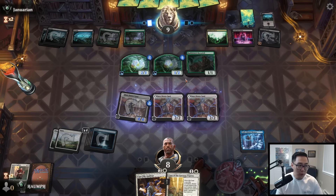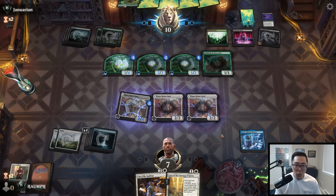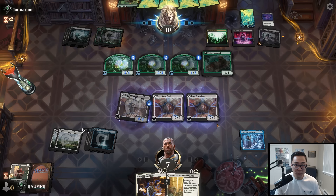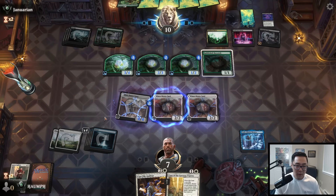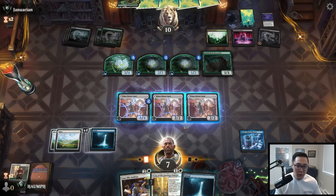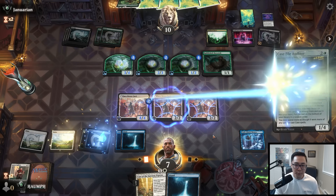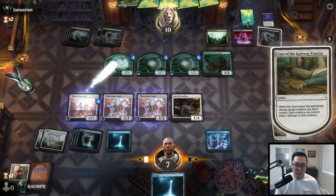If they attack I can kill one creature and tap the other. Things just got a lot more interesting. I have 6 mana — I can play Case File Auditor and still cast Case of the Gateway Express to kill the 3/4. We missed that. We have 4 creatures in play — we got that. Now we can tap the 2/3 and they have pretty bad blocks.